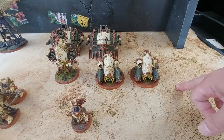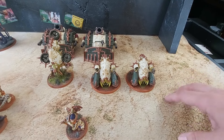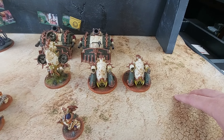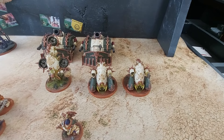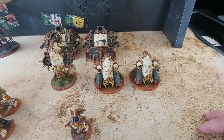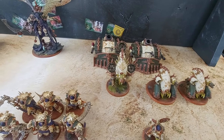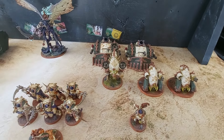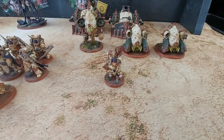Mortarion has to be in the list. I've got two Plague Burst Crawlers with entropy cannons, heavy stubbers, and plague mortars. I also have two Blade Haulers — just got them off the shelf — they'll be the same unit. I also have a Blade Launcher drone; drones are 90 points so they basically have to be in the list. I'm playing without them right now.